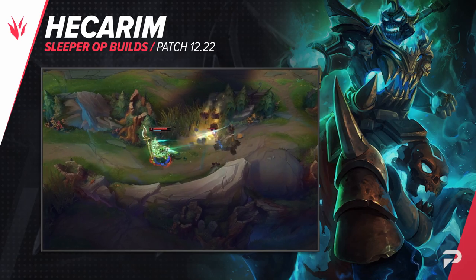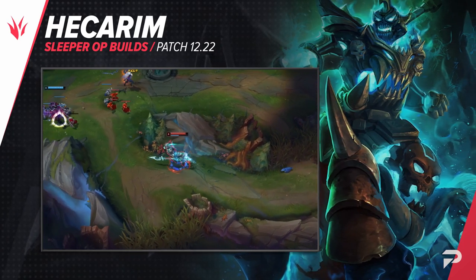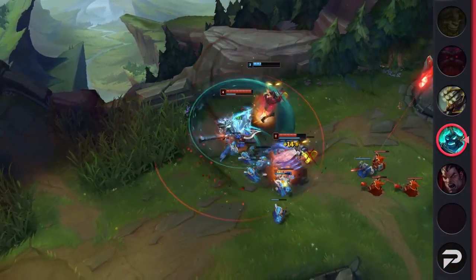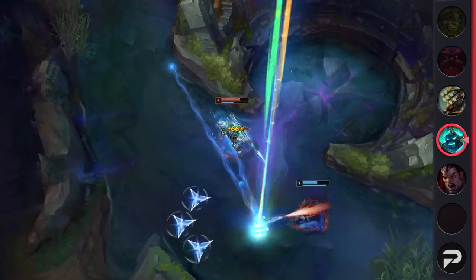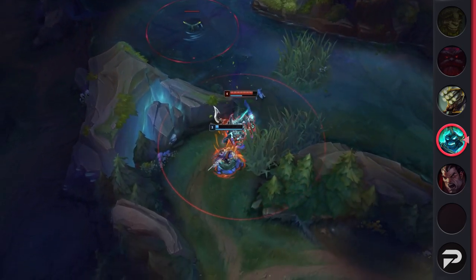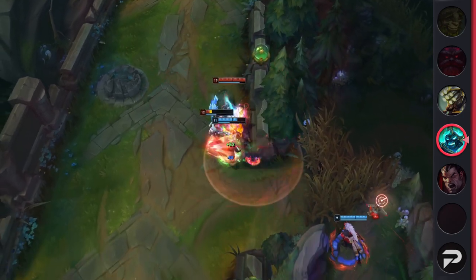The next build is the right way to play Hecarim. The build basically makes him a glass cannon with high AD, some lethality, and tons of ability haste for maximum spam. This isn't exactly unheard-of tech — you've probably seen some variation of it by now. But still, the overwhelming majority of Hecarim players are building him incorrectly, so we feel the need to clarify what the right way is.